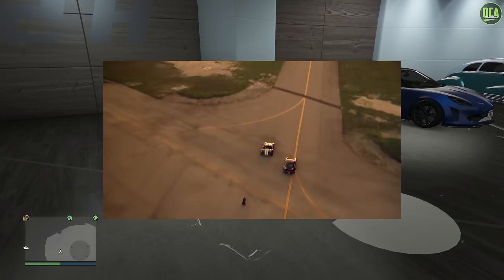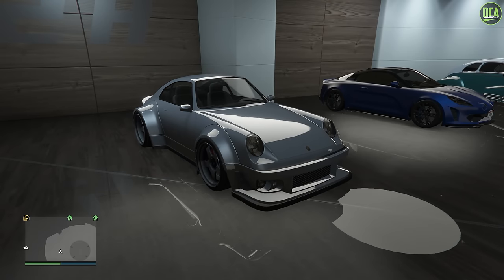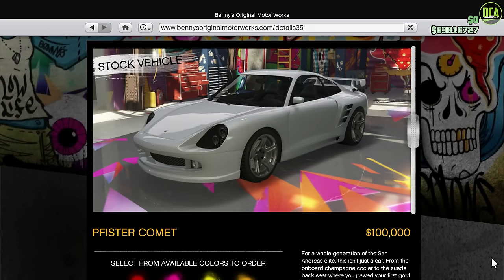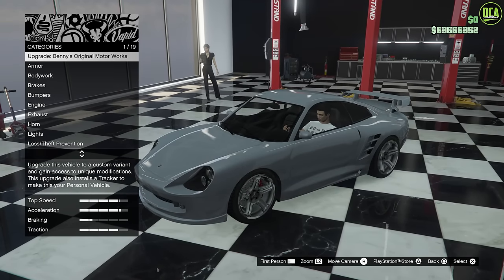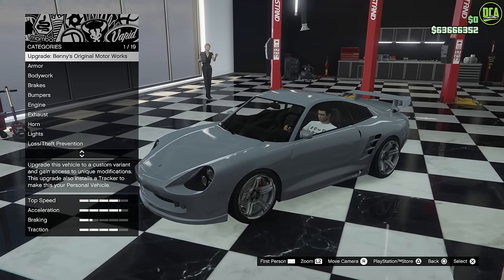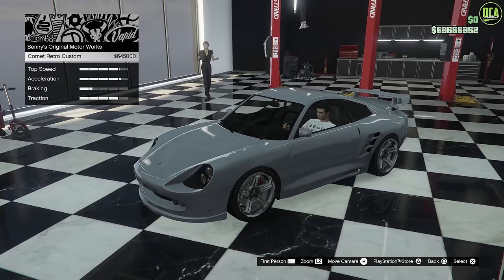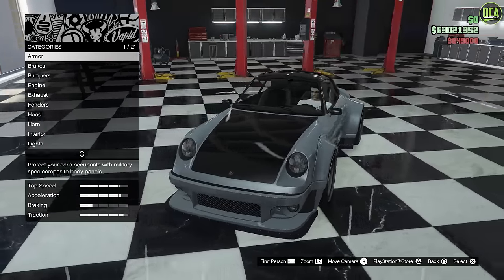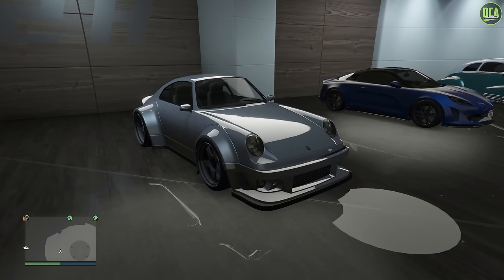The vehicle we're going to be using for this build is the Comet Retro Custom. To get it, you have to buy the regular Comet from the Legendary Motorsport website or Benny's website for $100,000, then take it to Benny's or a custom shop that allows Benny's upgrades and install the Benny's Comet Retro Custom conversion, which costs $645,000. So the base cost of the Comet Retro Custom is $745,000.